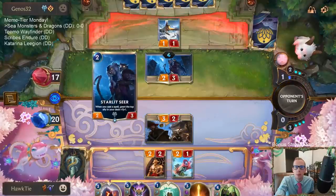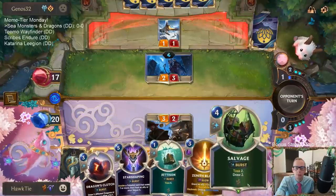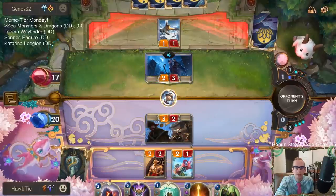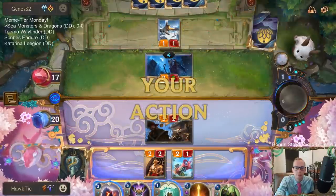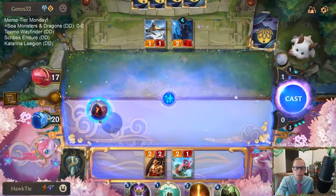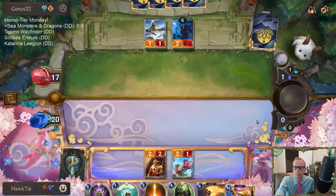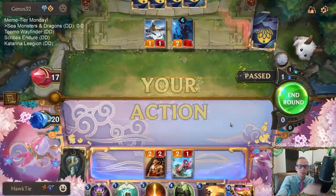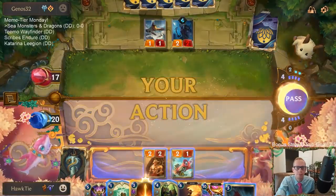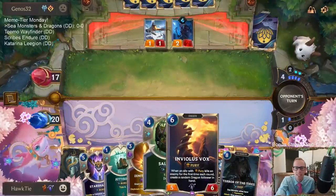There should be a pump or defensive spell here that they're going to be using — like Elixir of Iron or Troll Chant. This will be a good winter. I'm just going to cast this Dragon's Clutch right now to draw two dragons because I don't really want to draw a dragon for turn. Puffcaps do disappear if you toss the card that had the puffcap on it.